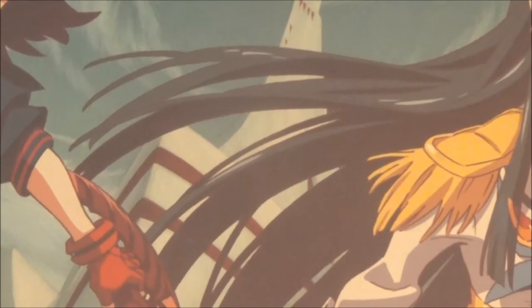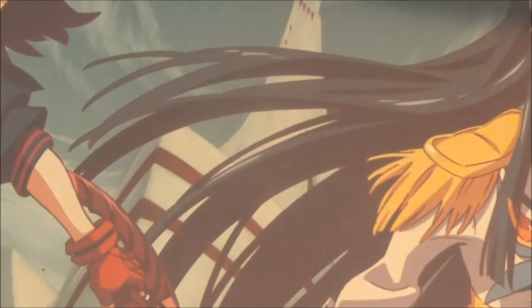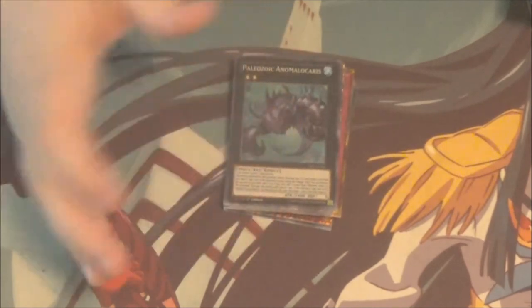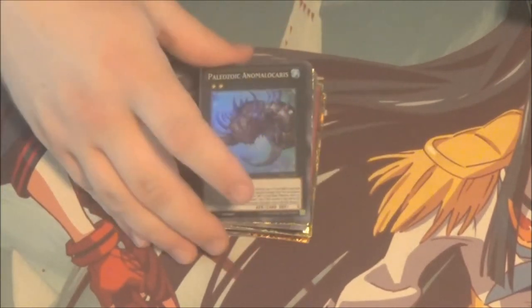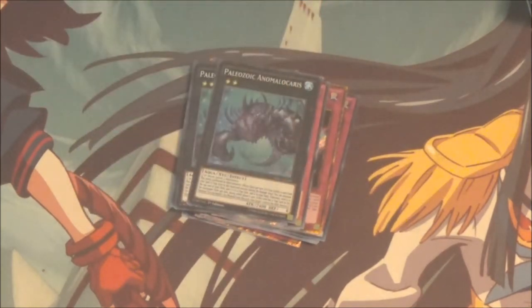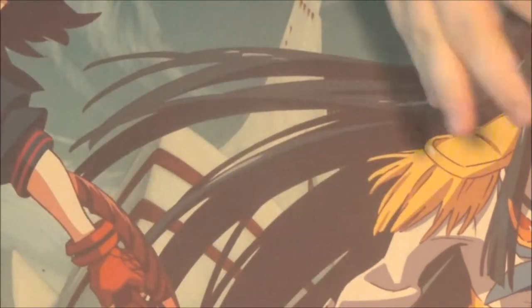Alrighty, for the last tin — first up we got Paleozoic, specifically Paleozoic with the Floodgate Trap Hole trap monsters. It was a deck I tried out and had a lot of fun with. I played it before Grass Looks Greener came out, and I wanted to try a build with Grass, but Grass was a bit out of my price range and nobody ever had any, so I kind of gave up on that. Might do an updated version one day.